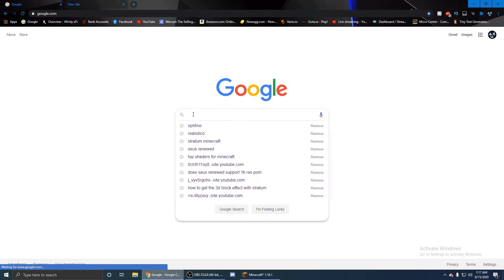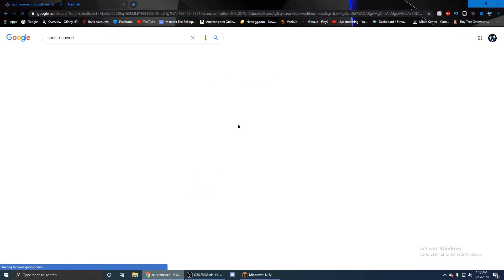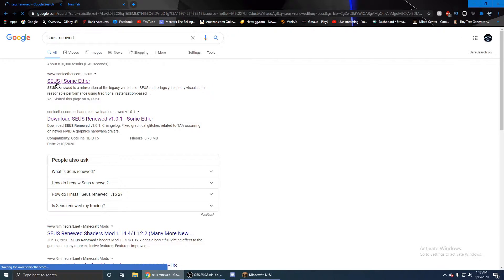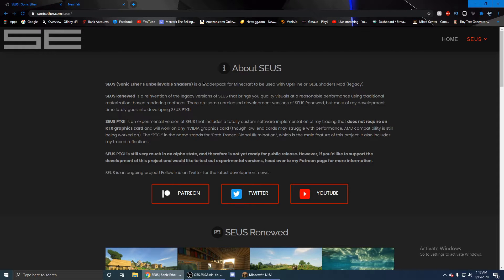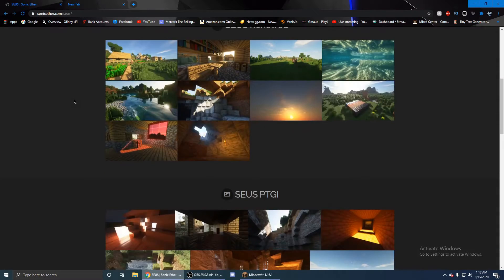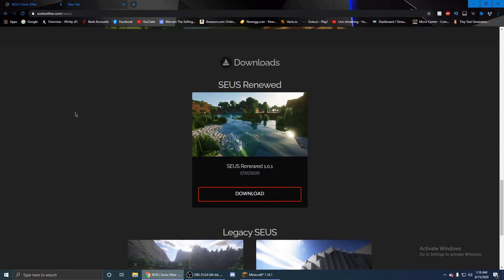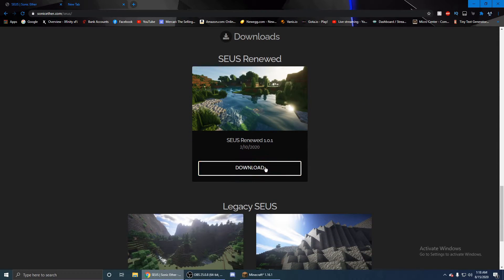Next, we're going to look up SEUS Renewed Sonic Ether. This is personally my favorite. I don't know if there are others that run PBR and POM, but there probably are. What you want to do is go down to where the downloads are and click the download link. That's all you've got to click on this page. Once that's downloaded, you're going to move on.